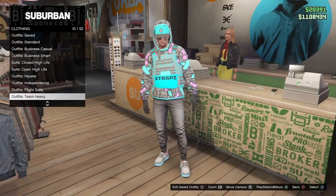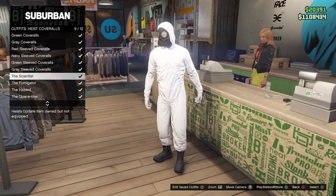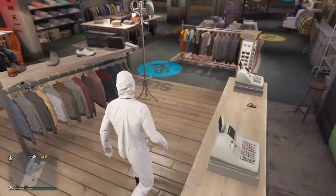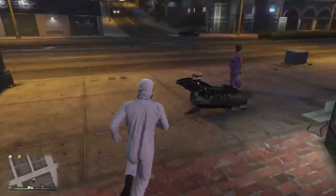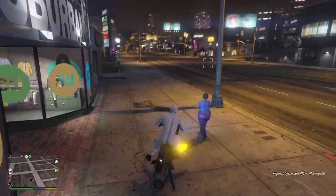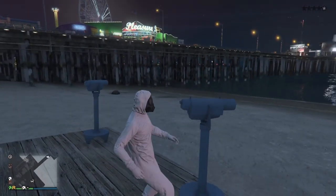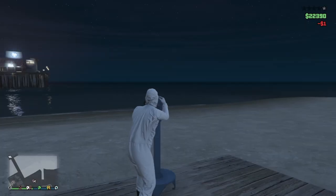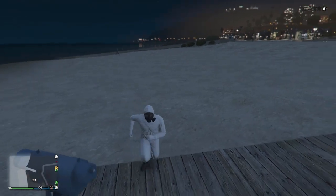Now after you have the outfit saved, what you want to do is scroll down to outfits, heist coveralls, and choose any of these outfits with the quarantine mask. Then make your way down to the nearest telescope. Once you get there, we are going to be doing the telescope glitch. As you can see, I didn't get it first try, but just try again until you get it — right here I got it.